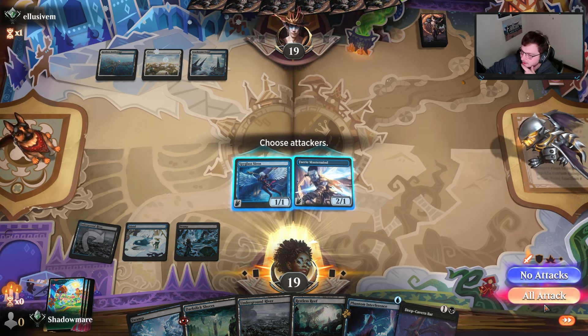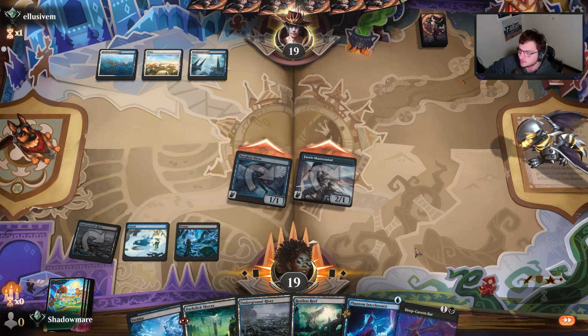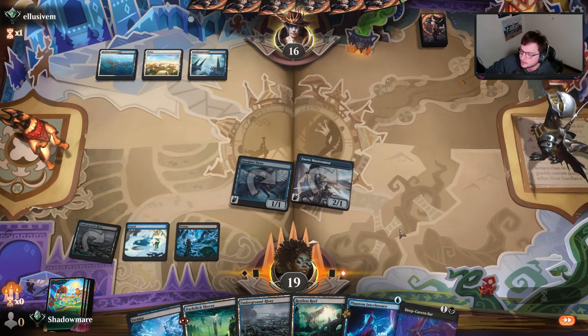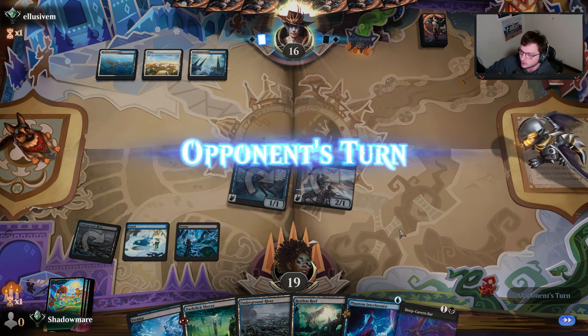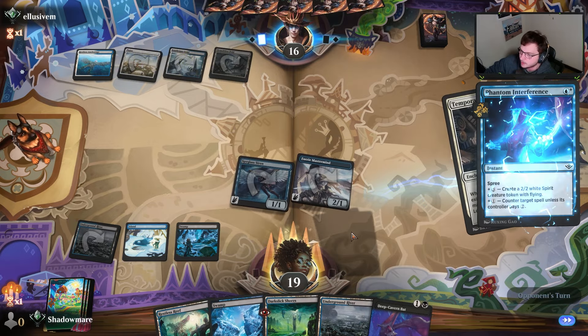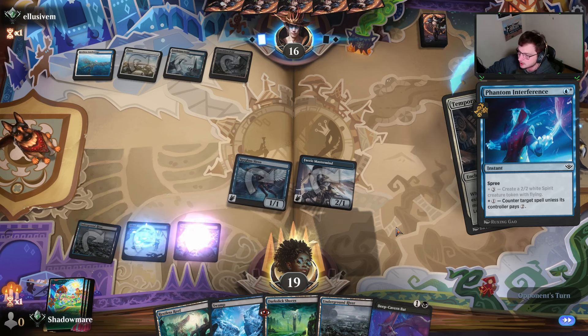One of these lands is significantly worse than the other. We have too much mana. I don't know what's going on — I'm just going to hold up my counterspell.